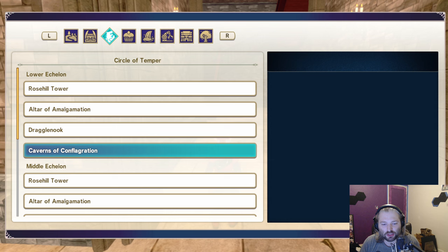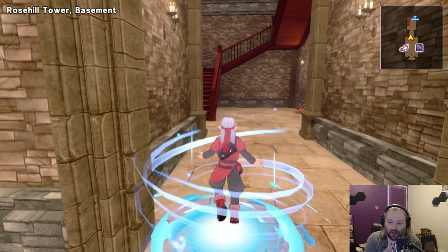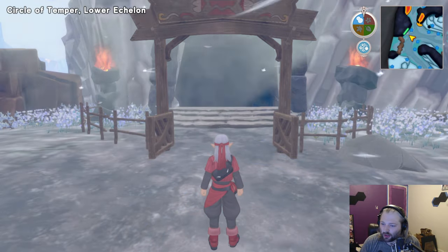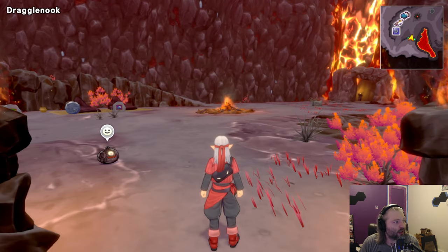The one I want to do here is the Circle of Temper — Draggle Nook. I purposely — well, I shouldn't say purposely — I skipped many of these. Nothing you can get is insane, but if you're early on in the game, this kind of stuff is actually pretty huge. You can get some really cool monsters really early on. You're never going to get an S rank or even an A rank, but you can get several B ranks pretty easily.